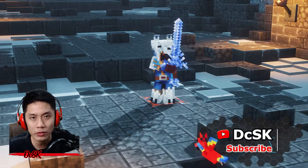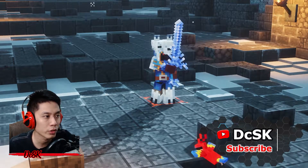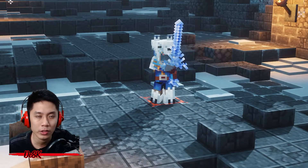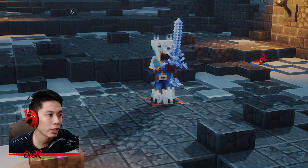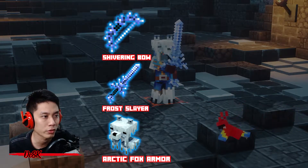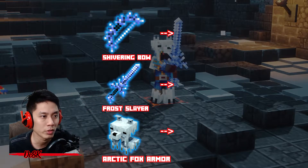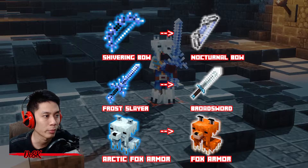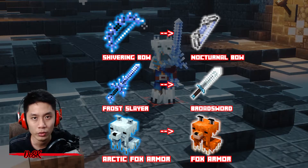Hey, what is up everyone, I'm TCSK, thanks for checking out my video. The Chills and Thrill event is ending very soon — about three days left. Have you collected all the event items yet? The shivering bow, crossier, and arctic fox armor — it is a winter-themed skin for nocturnal bow, broadsword, and fox armor, but it looks way cooler.